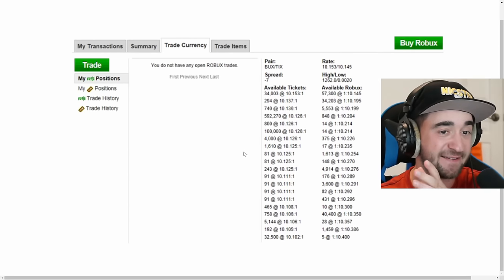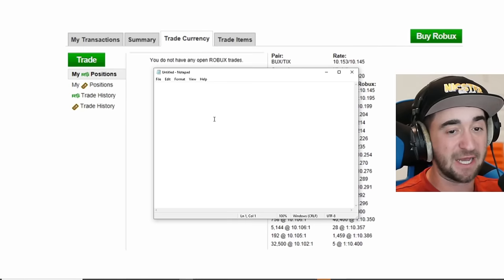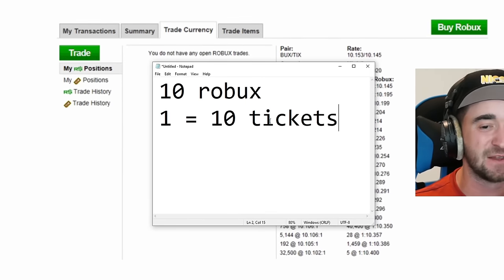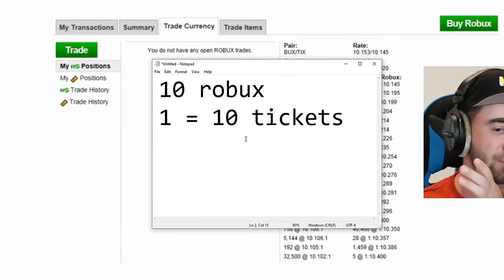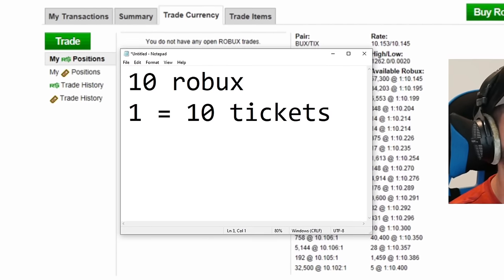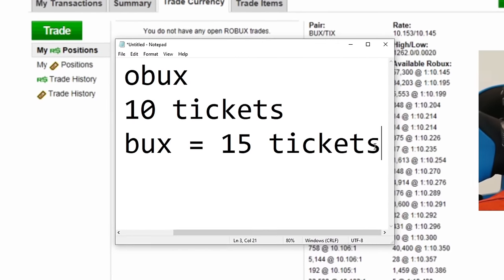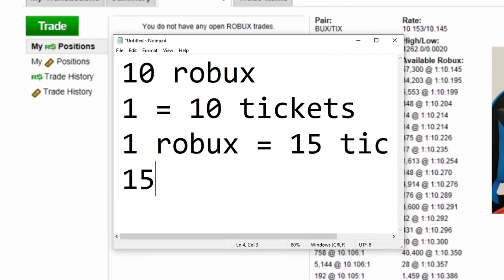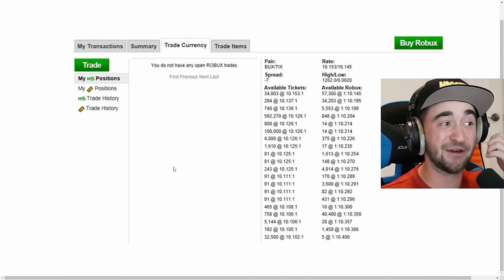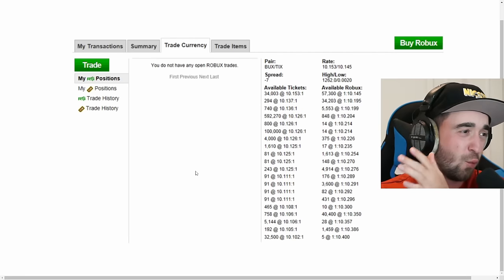Roblox tickets used to be a thing. There's the Robux icon — that's the old logo — and a tickets icon as well. One Robux used to equal about 10 tickets; that was the flat rate. You could convert your Robux to tickets, and sometimes in the trade currency you could trade one Robux for like 15 tickets, wait a while, put those 15 tickets back in, and get two Robux — profiting Robux just like that. I did this for years and made so much money on Roblox. But obviously it's completely gone because tickets are gone as well.